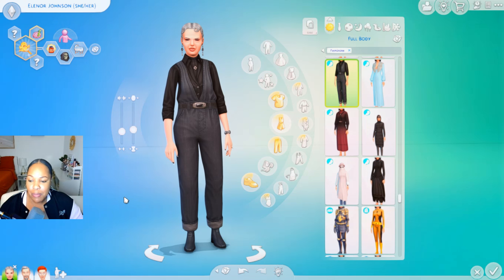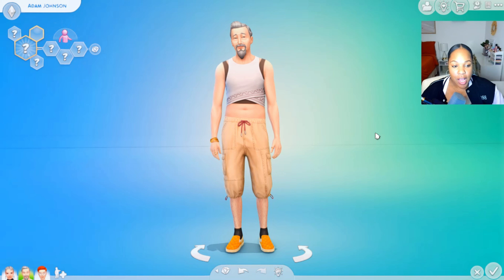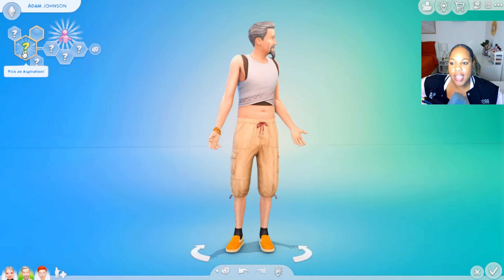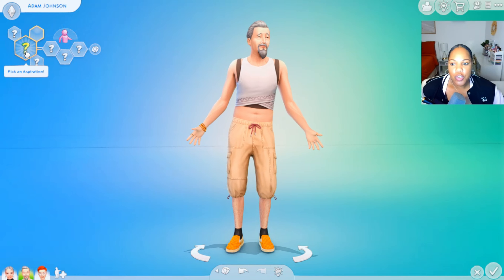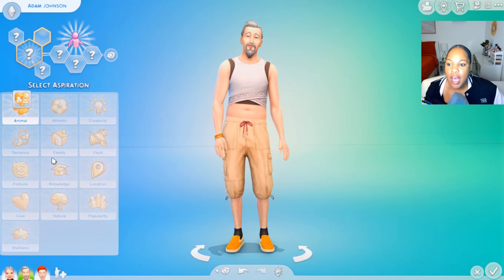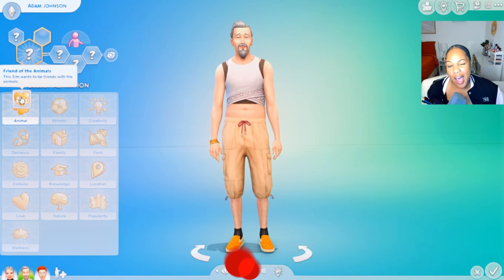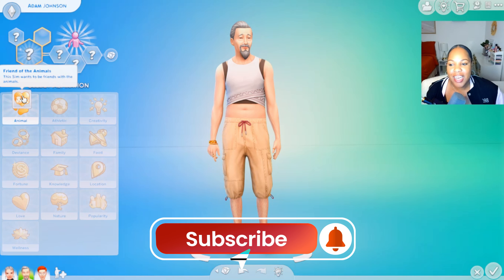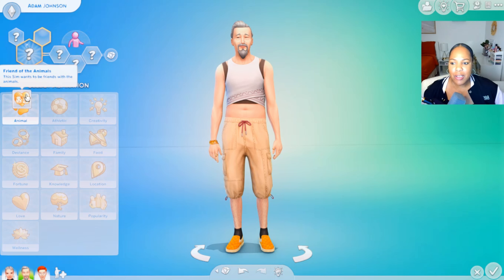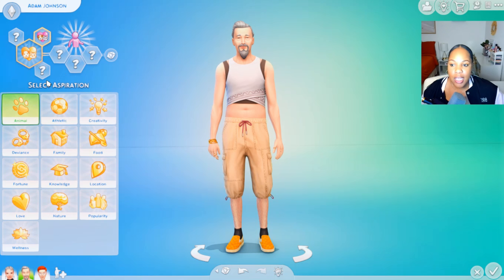Now that we're done with Eleanor, let's move on to her husband. Now we're on to the father, who is Adam. Just like Eleanor, we're going to give all kinds of new aspirations and traits. For aspirations for Adam, I'm just going to go for Animal. I think that's a pretty good one — just to have a cat around the house. I kind of feel like that fits the aesthetic. But I hope at some point we're able to get a crow — I think that's supposed to be a thing in this expansion pack, so I'm excited to see where we can find one.